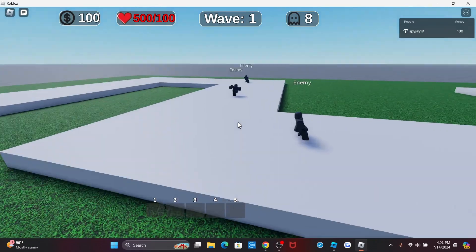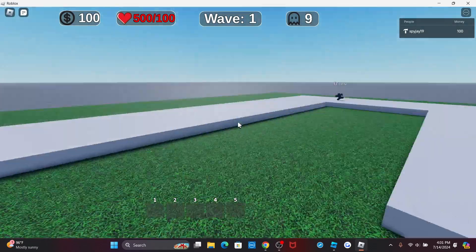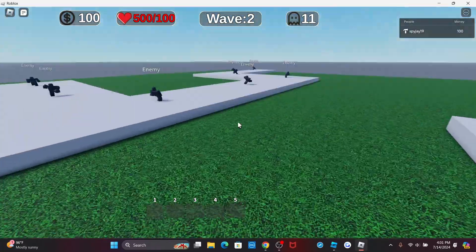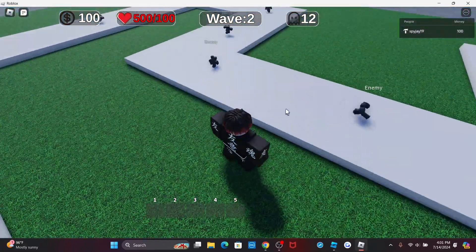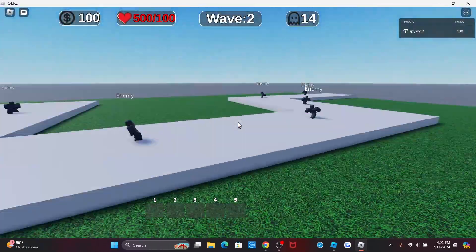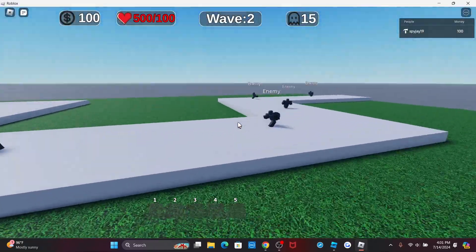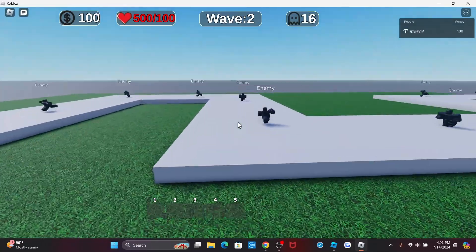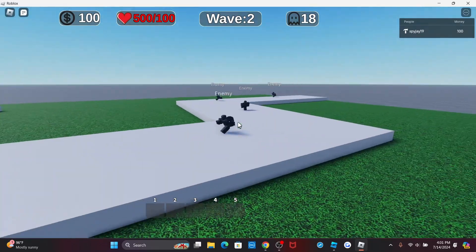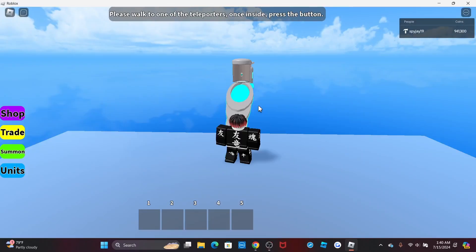The enemies walk to each point and then stop at the gate. I still need to fix the unit placement system so it works with the image system, since we switched from text labels to images. Everything is looking good so far.